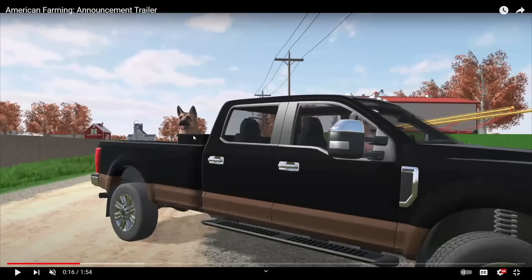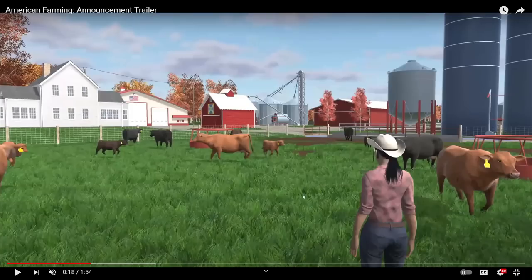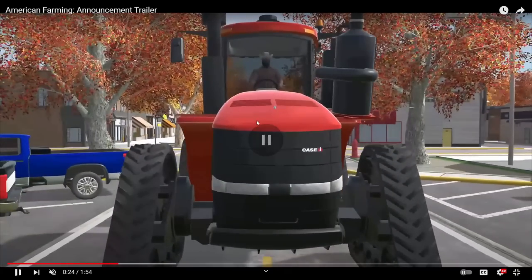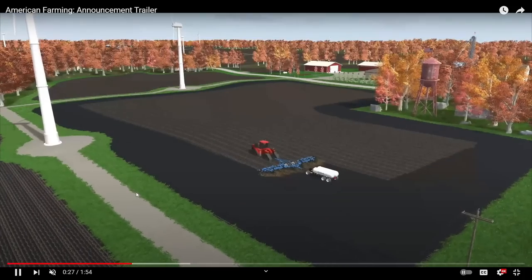What's the dog doing? Dog in the back, which is something Farming Simulator doesn't even have, even though they did tease us in the FS19 trailer about that, but they still never implemented it. You've got the cows here — they even have tags in their ears, that's a pretty cool little detail. Thomas Realty and the older Case combines, of course. You've got the newer style Case quad track, and what looks like it might be a GMC in the back.